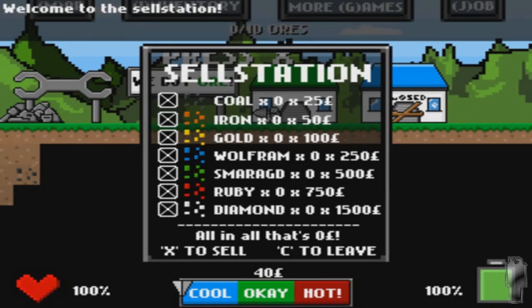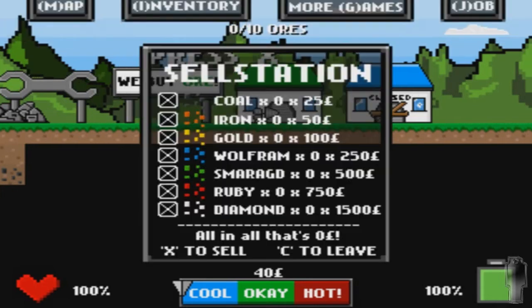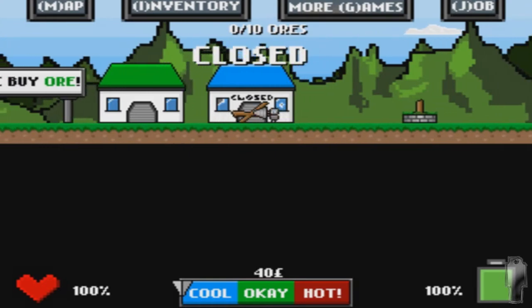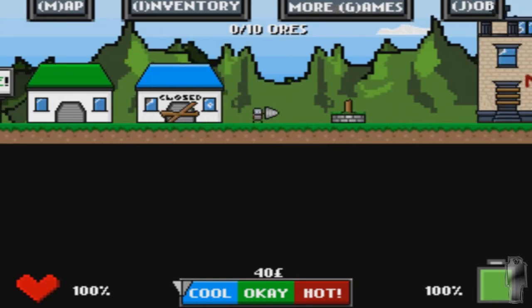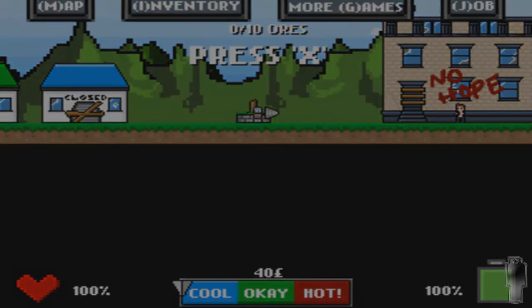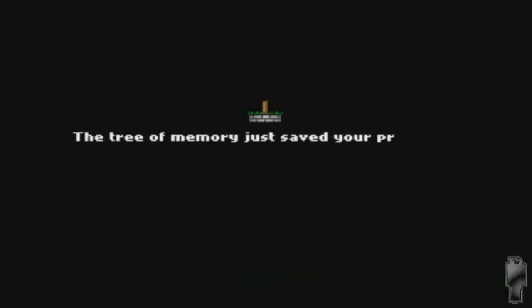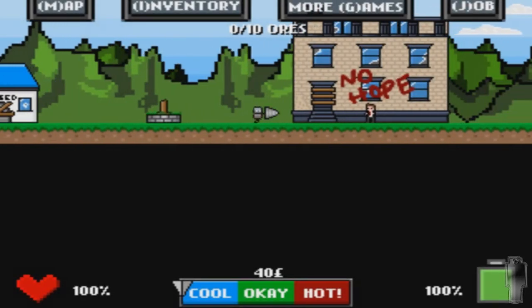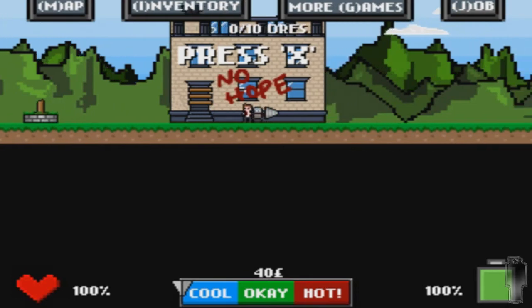Sell station — this is where you sell your stuff. Let's go. This is the upgrade shop, but it's now closed because, well, that's how video games are. This is where you save your progress. It's a tree, but as of now it's just a tree trunk, I guess.